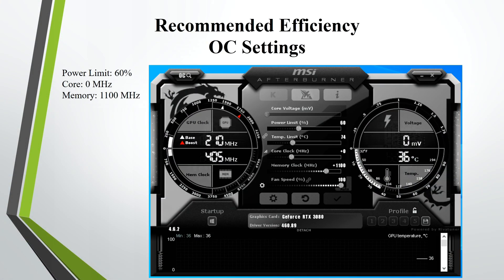Last but not least, these are my recommended efficiency overclock settings for the RTX 3080 — but fine-tune if needed. I recommend putting the power limit at 60%, the core at zero, and the memory at plus 1100. If the GPU starts crashing, either decrease your memory or increase your power limit. If you want to fine-tune it, either increase your memory or decrease your power limit. Hopefully this helps.